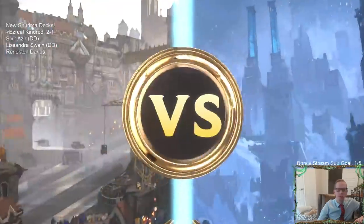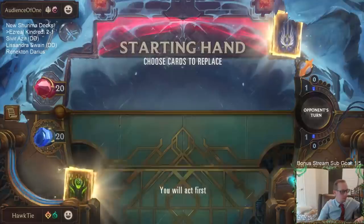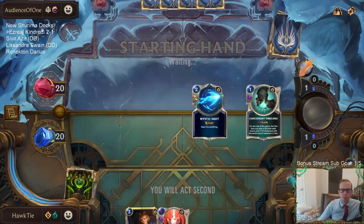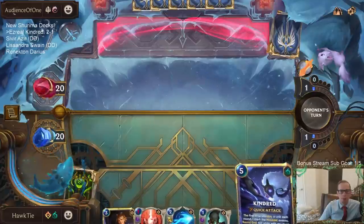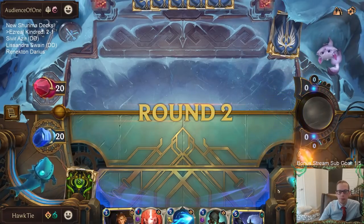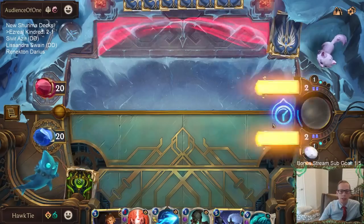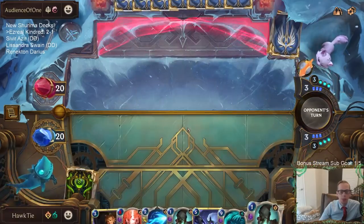Karma Zoe — interesting. We haven't really played against Jarvan yet, so this is interesting. We got our Concurrent Timelines — I'm going to just keep everything in hand. We'll keep our champion and a couple of good removal spells. We don't really need to cast Concurrent Timelines immediately when it doesn't do anything, because maybe I need that extra mana for Thermogenic Beam.